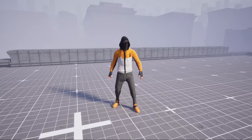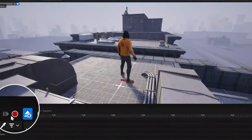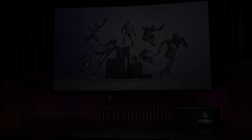Regarding animation, Epic highlighted its motion matching tool, which will be production-ready in version 5.4. The demo is enticing and reveals the full potential of this powerful tool. Goodbye manual setup of state machines — we'll be able to apply movement animations more quickly and easily, and not just that: this will also involve more complex animations.